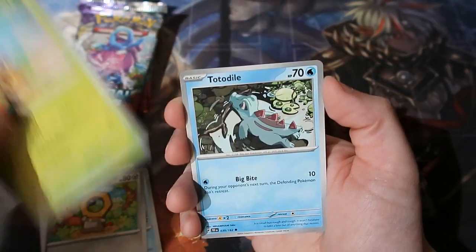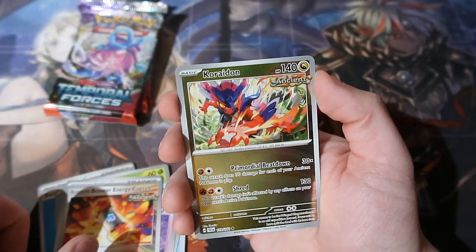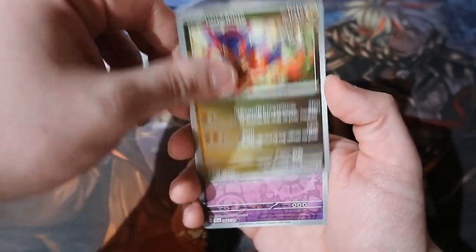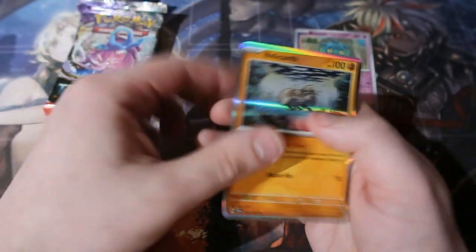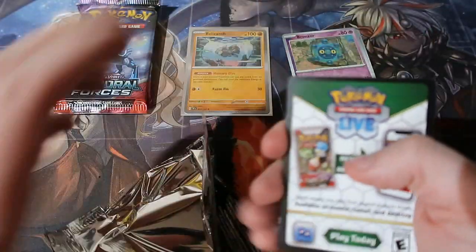Wigglett, Meltan, Seedot, Toedscool, Great Tusk, Bronzong, Energy Boost Capsule — that is a cool Ancient item. Charcadet Reverse — that is a cool one there, I love the artwork especially, it's a dragon. A Bronzor and a Relicanth. Okay, that's not bad as a holo, I like that. This is my first time opening up this set, so the standard holographics are going to be sleeved up because if I haven't got them I'm definitely sleeving them up.